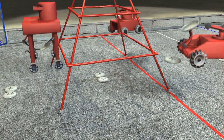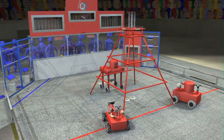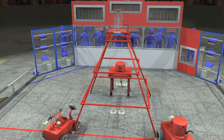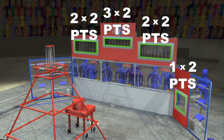The match begins with each robot in contact with the pyramid at the far end of the field. Robots can be preloaded with up to three discs each. A 15 second autonomous period starts the match, during which robots can score discs using pre-programmed instructions. Every end goal scored during the autonomous period scores double points as a bonus.